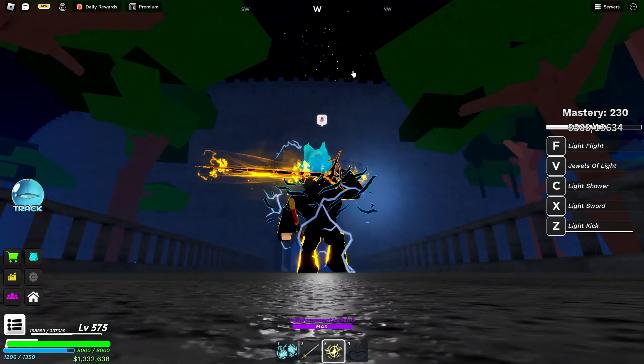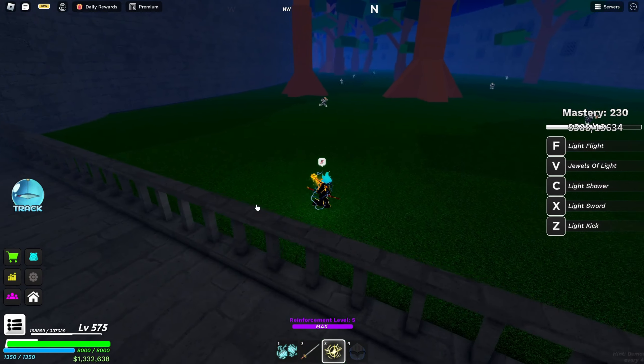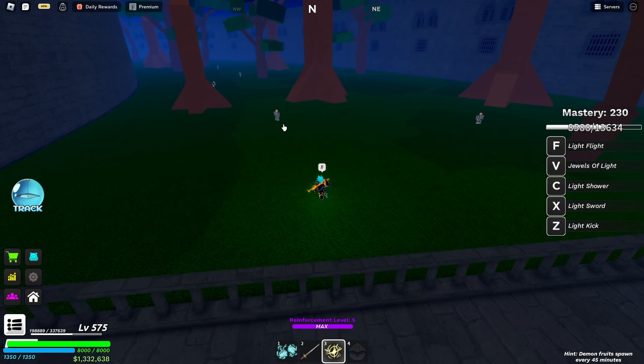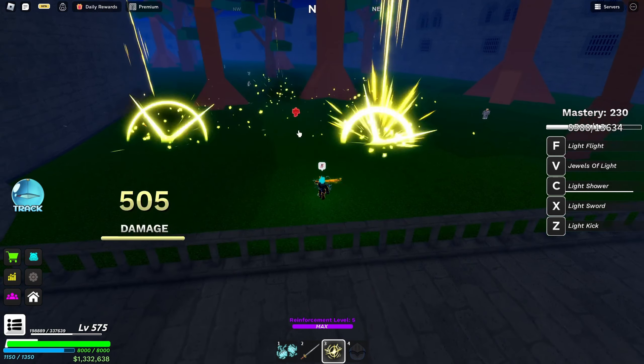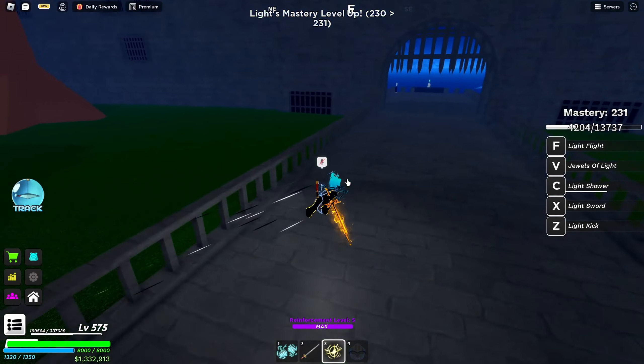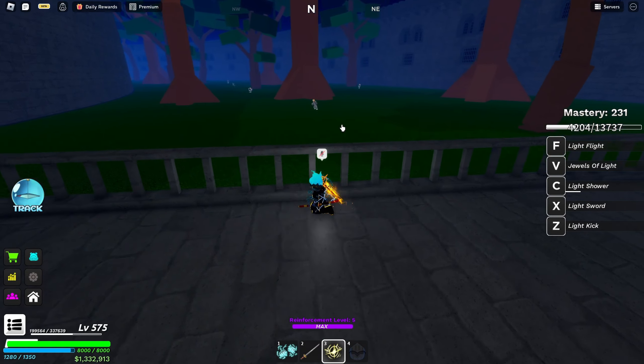The range of the Light fruit is pretty far — you can shoot in the air and it travels quite a distance. Then the C move is Light Shower — it's just an AoE attack but you can choose where you want to use it.